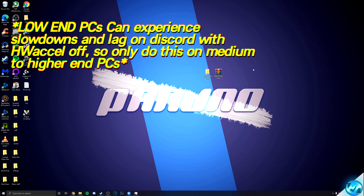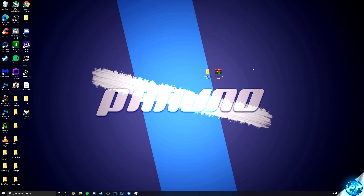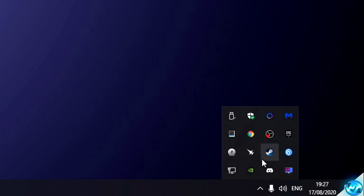This now leads us onto the last and final optimizations before we boot into the game and finalize our in-game settings to completely optimize the entire experience. Navigate to the bottom right, click on the task icon tray, and close out of any programs and applications you do not need running in the background. It's recommended to repeat this step every single time you go to play the game.